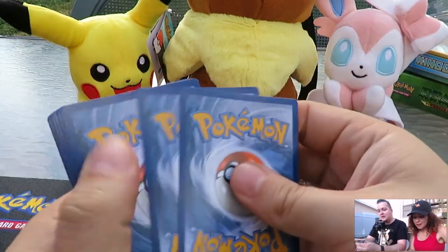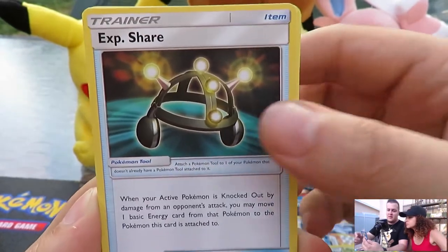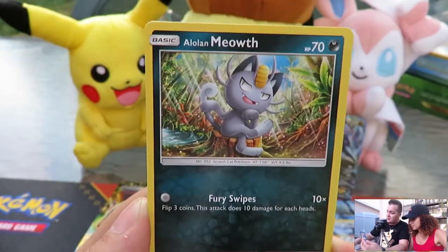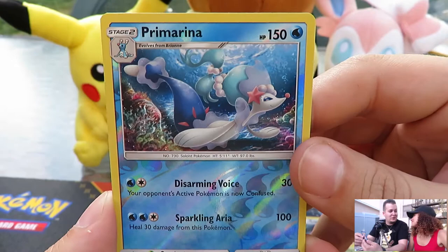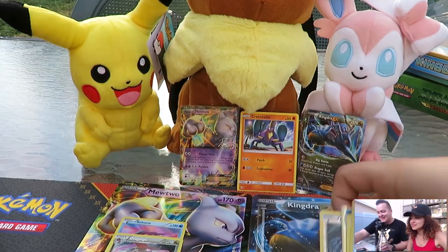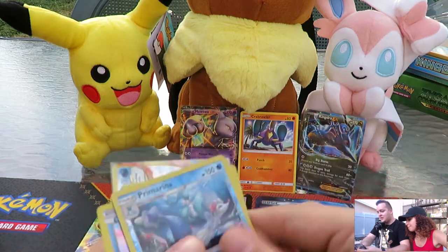Let's see what Melanie gets out of this last pack — one, two, three, four to the front. This is Sun and Moon. We got a Fairy Energy, Rockruff, my favorite Gen 7 Pokémon. Exp Share, Spindle, Crab Brawler — Fight Night! Mareanie, Alolan Diglett — my favorite Alolan form. Ribombee, another rare reverse. Just keep adding salt to the wound.